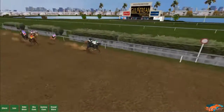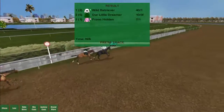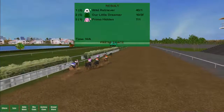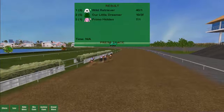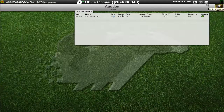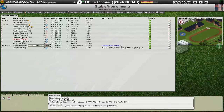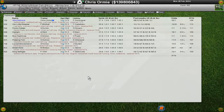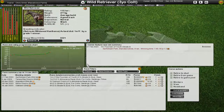I felt that we didn't ride very well there — bad position a couple of times, bad position early, bad position over about three to four furlongs out. Didn't think we made the right moves at the right time, but the horse carries us through and absolutely storms home chasing down a pretty decent lead. Wild Retriever takes that race — I'm very happy to see that. Just over half a length from Our Little Dreamer, Primo Hidden up into third. That's a 1.15 rating for Wild Retriever as a three-year-old — second Grade 2 win. Pretty fantastic.